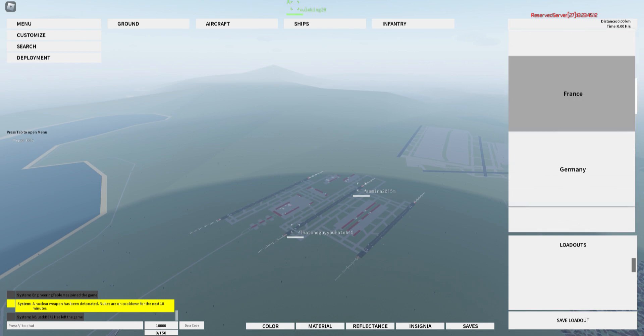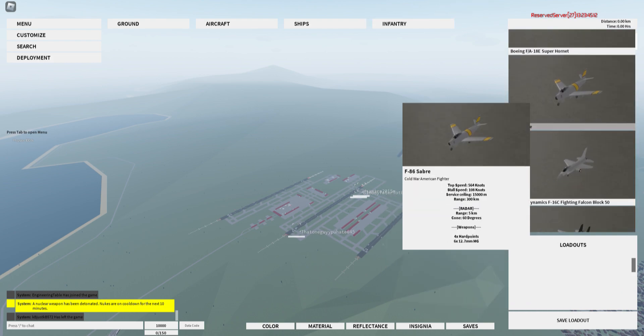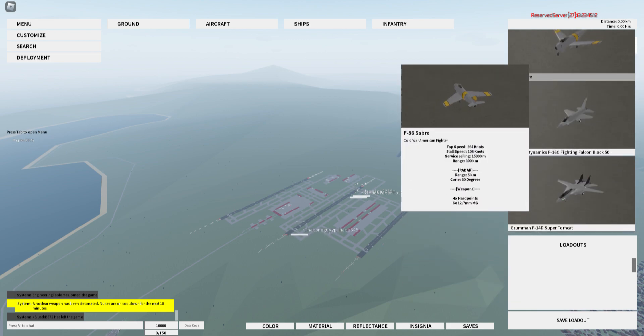From Fighters, you can go to a list of countries. For today, we'll be using the US. Today's example, we'll use the F-86 Sabre — a pretty early Cold War jet.